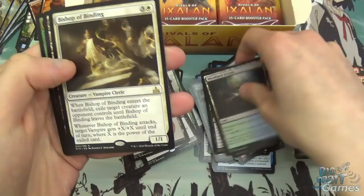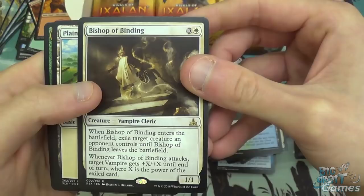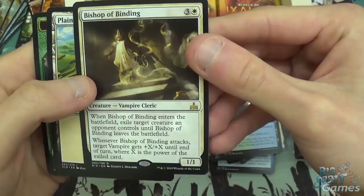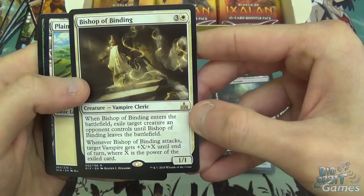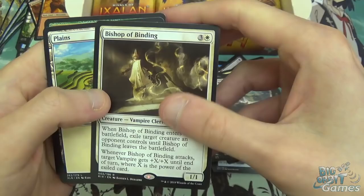Bishop of Binding is our rare. When it enters the battlefield, exile target creature an opponent controls until Bishop of Binding leaves the battlefield. And when it attacks, target vampire gets plus X, plus X until end of turn where X is the power of the exiled card. It's a four mana 1/1 that exiles something — you want to attack with it, but you also don't want to attack with it because you don't want the exiled card to come back. If you can give it some form of evasion, it's actually really good.